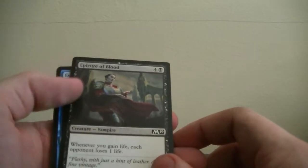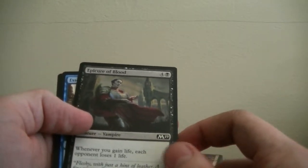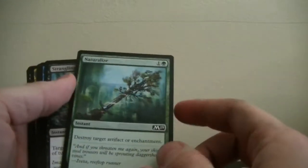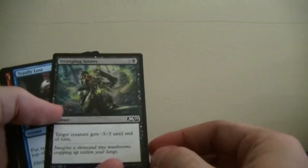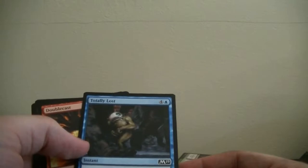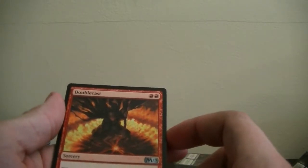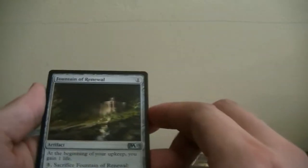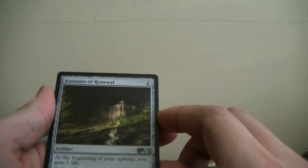Epicure of Blood — whenever you gain life, each opponent loses life, not bad for 5 mana. Essence Scatter — counter target spell for 2, that ain't bad; might go in my Niv deck. Naturalize — destroy. Strangling Spores — minus 3 minus 3 till end of turn. Loyalty Lost — put target non-land permanent on top of its owner's library. We're in the silvers: Double Cast — when you cast your next instant or sorcery spell this turn, copy that spell, you may choose new targets. Fountain of Renewal — at the beginning of your upkeep you gain 1 life; sacrifice this to draw a card.